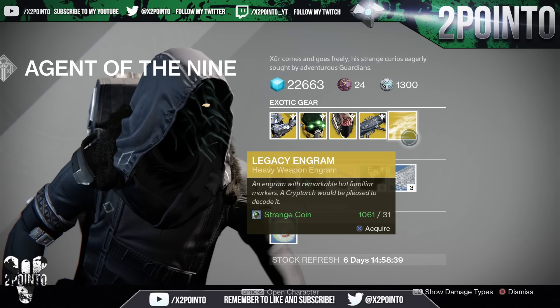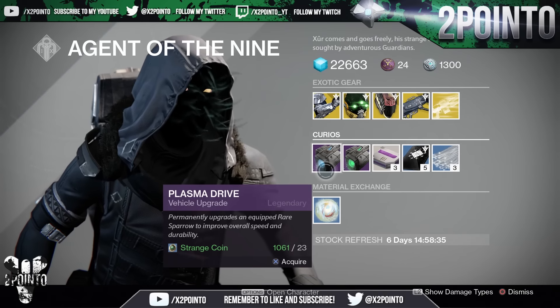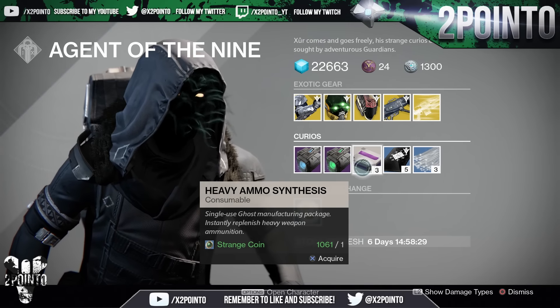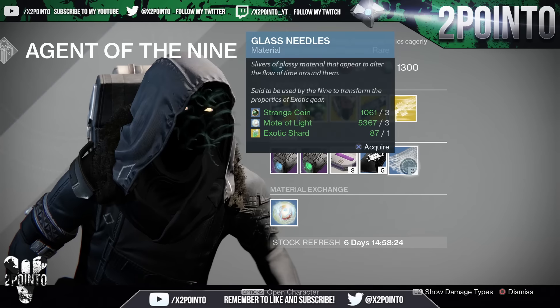We also have the Legacy Engram — a Heavy Weapon Engram at 31 Strange Coins. This will grant you a Year 1 version of an exotic, so bear that in mind before you buy it. We have the Vehicle Upgrades of Plasma Drive and Emerald Coil, 3 Heavy Ammo Synth for 1 Strange Coin, 5 Mote Coins for 7 Strange Coins, and 3 Glass Needles for 3 Strange Coins.